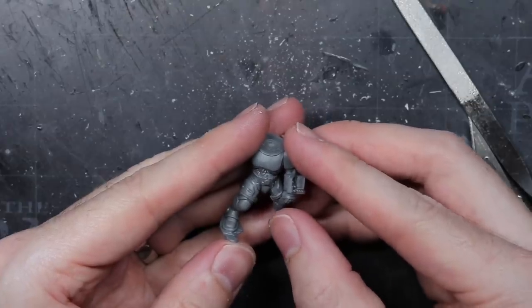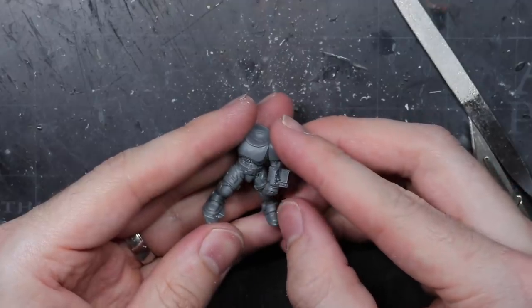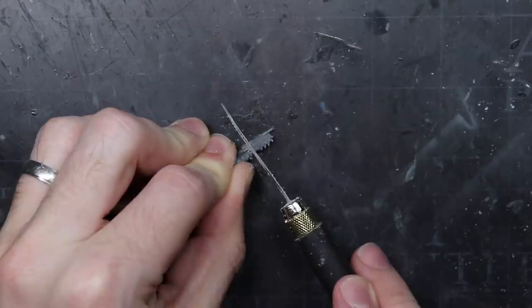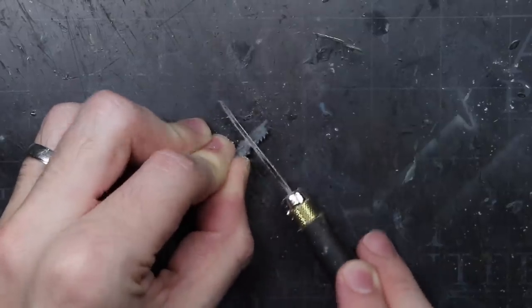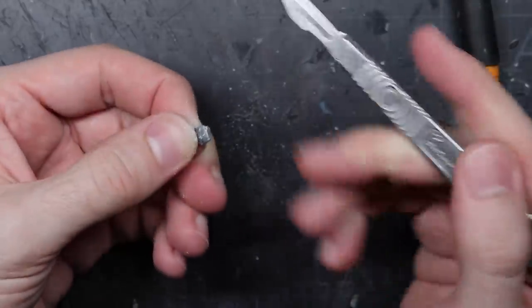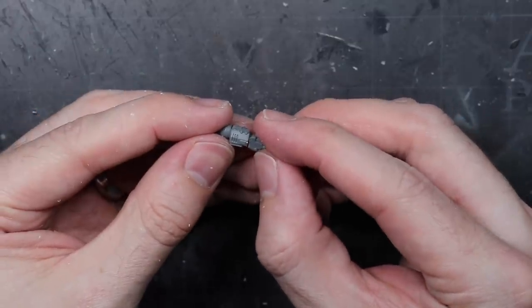I still needed to convert the Communicator into a narthesium, and it would be easier to do this first. All I really needed was a large needle and a cutting tool to allow the Helix Adept to break through power armour. These were easily sourced from some of the Tempesta Scion medic equipment. I used my saw to separate the chainsaw blade and needle from the rest of the pistol, cutting just behind where the chainsaw blade starts to flare out. Once separated, I cleaned and flattened out the cut. This needle and blade combo was then glued to the flat surface of the Communicator arm.